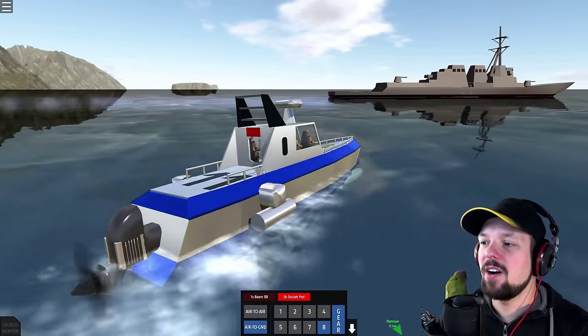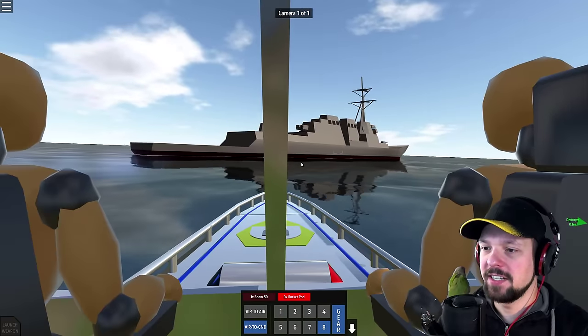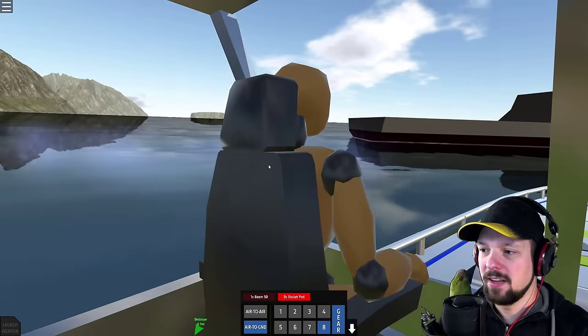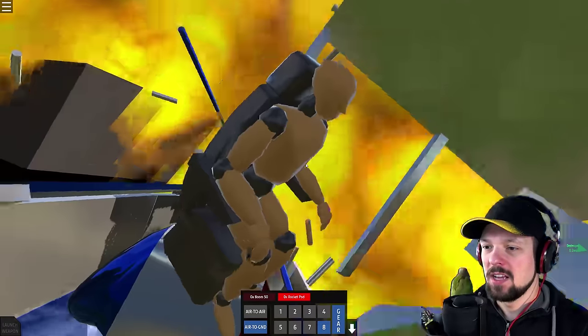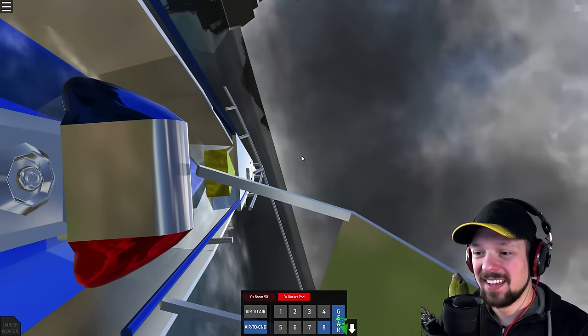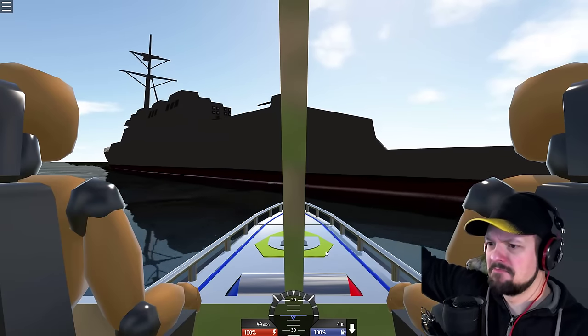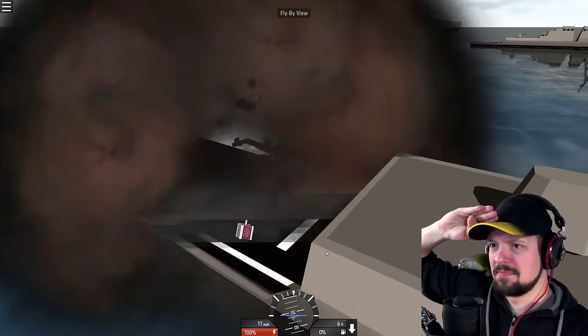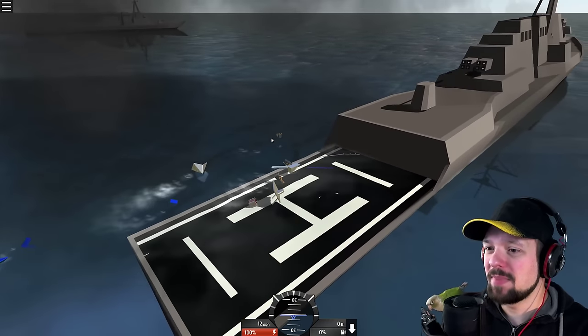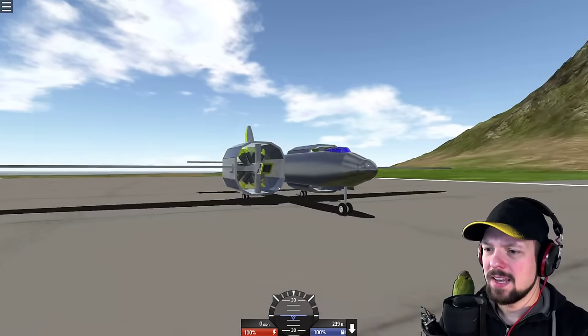I think it's not attacking me because I'm so low to the ground and it just goes for planes at a certain height. I'm out of rockets. Only one thing left to do. Captain! The captain goes down with his ship. That looked really awesome. Let's do that again. They have some blind passengers — they're just on the boat. Never mind, it's going down.